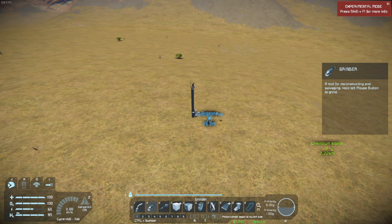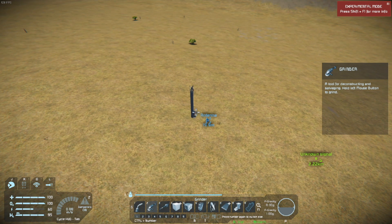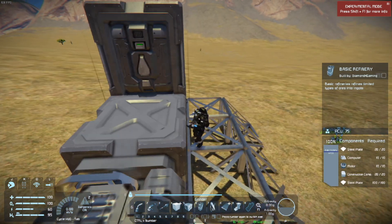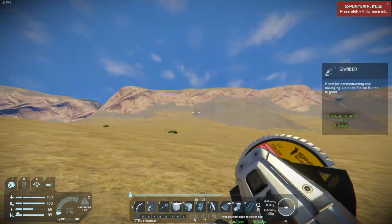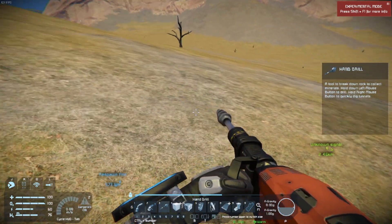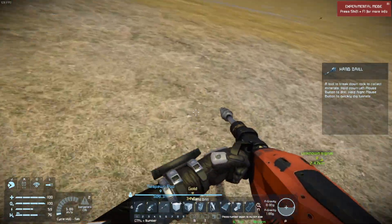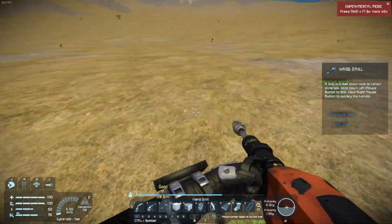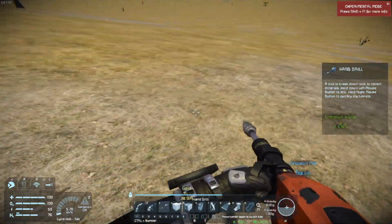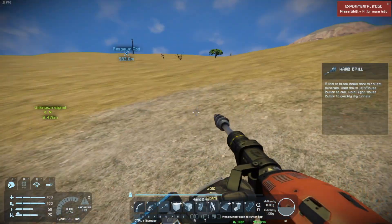I can see some speckled bits on the floor over there — that could be nothing, but it's worth checking out. Let's run over there and take a look. Pull out your drill, which has an ore detector. I've found gold. Gold will be useful as we progress in the game, but right now we don't really need it. When finding ore deposits, it is best...